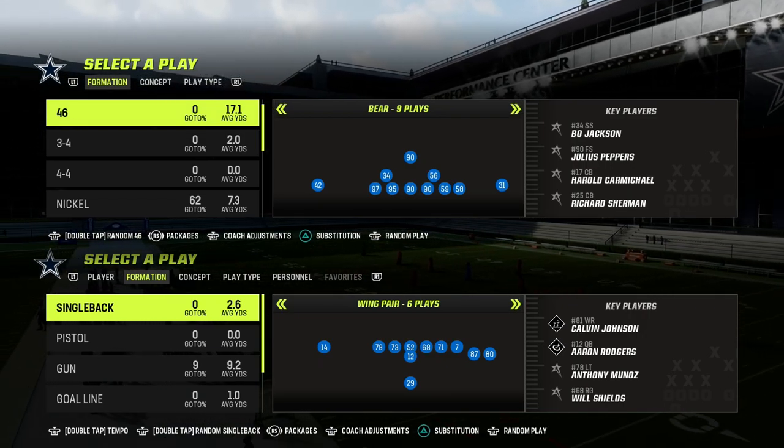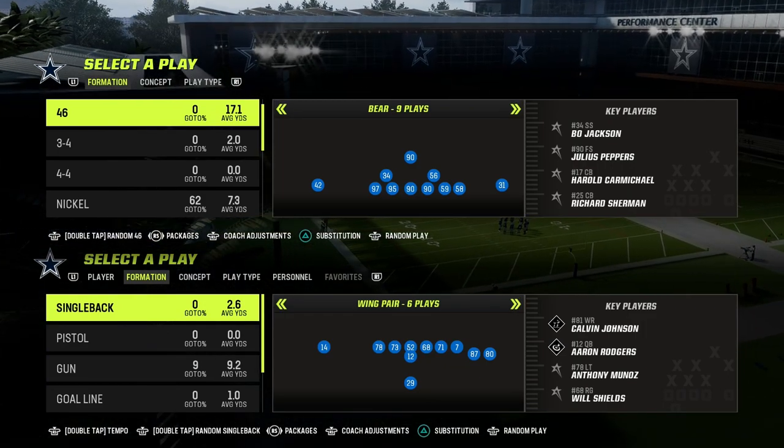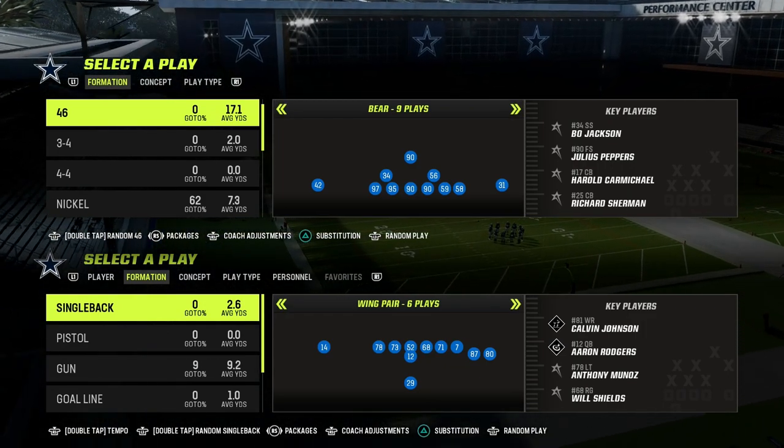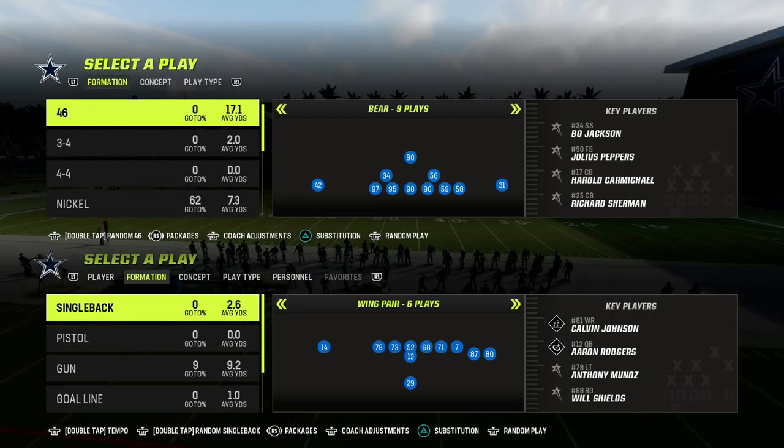In this video, I'm going to be going over the Y-Cross concept in Madden 23, how to be effective with it, and why the Air Raid is, I think, the best starting point or foundational resource to building an effective offense in Madden.